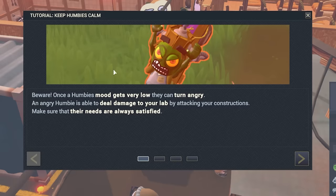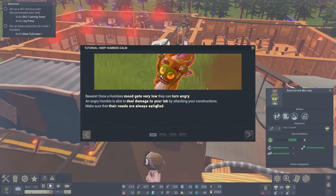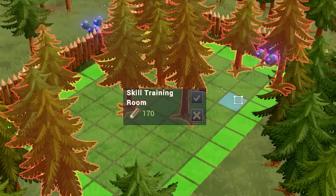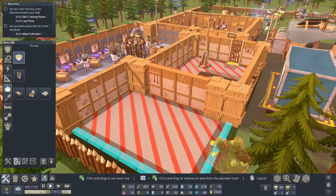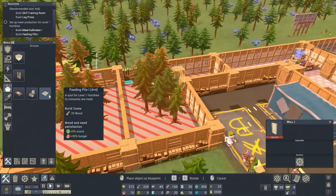This guy's called a humby - he's basically between a human and a zombie. If their mood gets too low they can get angry and they'll damage everything and everyone, so we've got to look after him. We're gonna need a few things: a skill training room - we'll plonk that there. And then I'm rebuilding the kitchen to merge it all into one big room so I can build a meat cultivator down there. That will allow us to get meat for our zombie-human things.